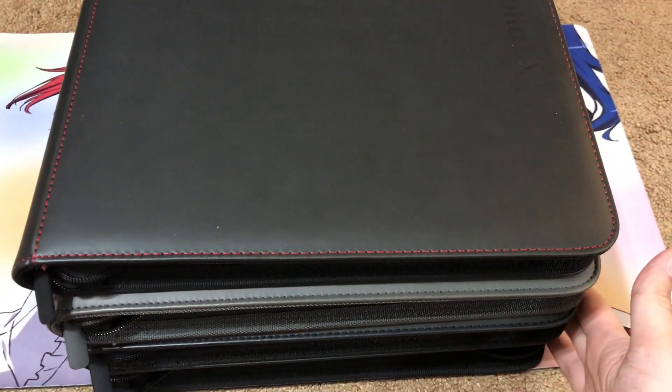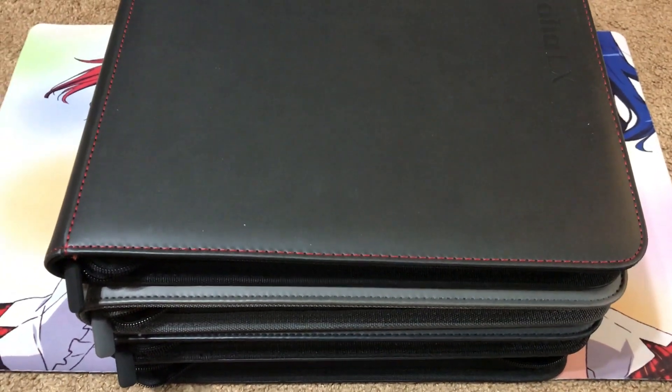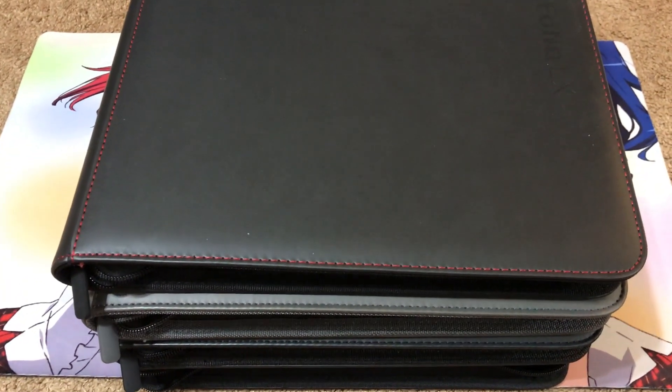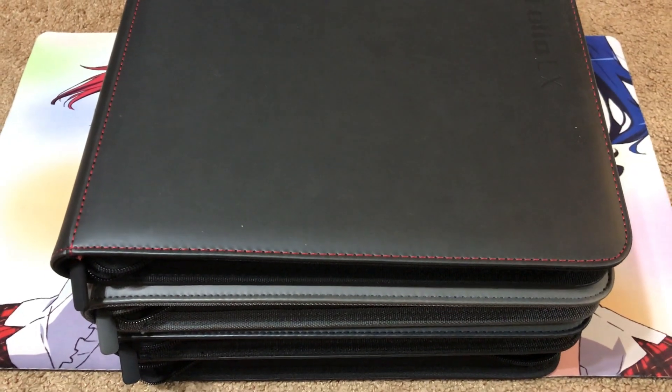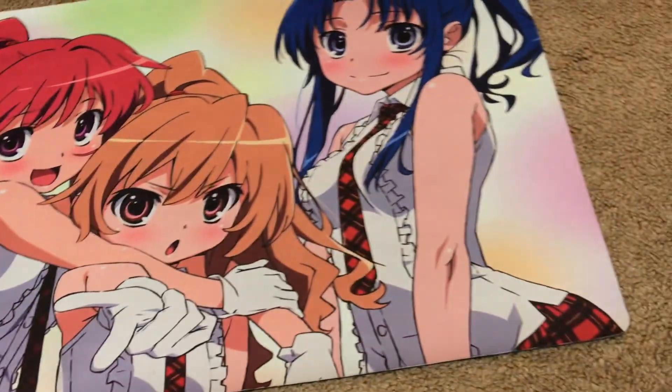I'm going to be showing the two premium binders and the two standard binders. If you follow my rules and wants down in the video description below, we won't have any problems while trading or selling. We'll start with the two standard binders and save the two premium ones for last.